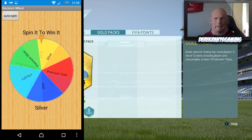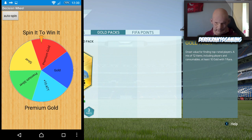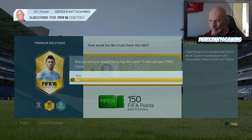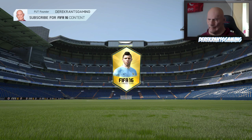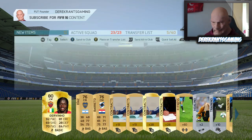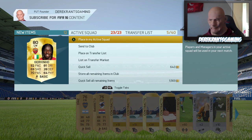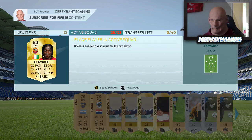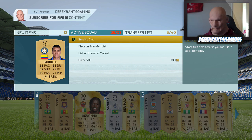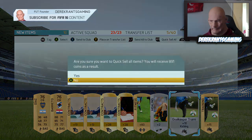Something actually went right — we get the Premium Gold pack, which is a bit of a bonus considering what we've just been through. Let's open it up and please give us something decent. We just got Gervinho — that's a decent pull, to be fair. He's a bit sweaty but he could be somebody we put into the team. Let me place him in the active squad and we'll check it out in the next episode.